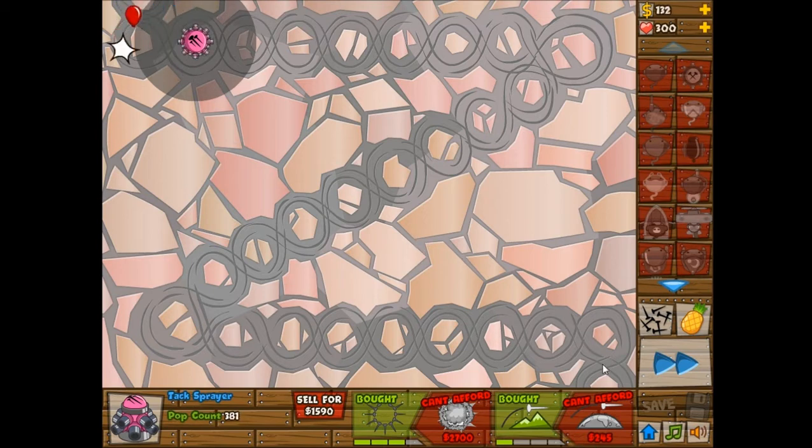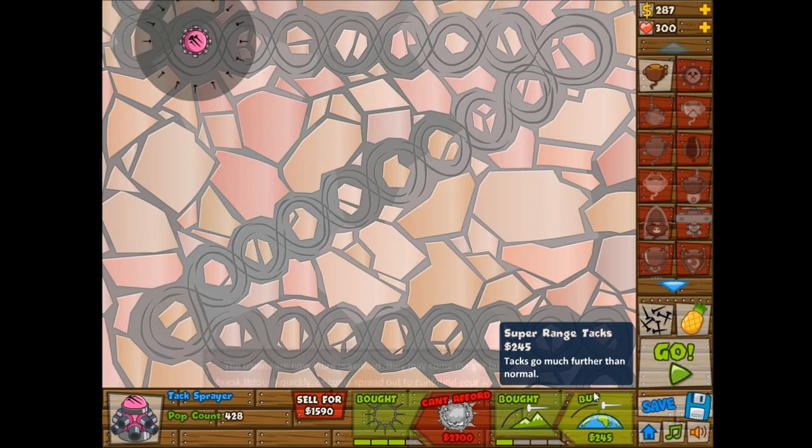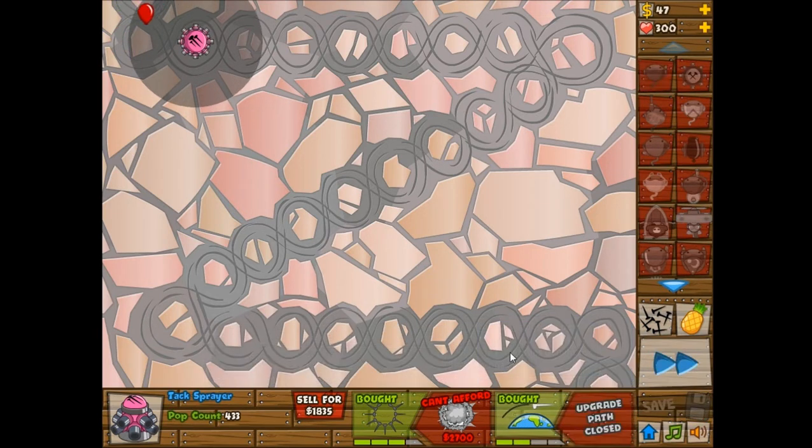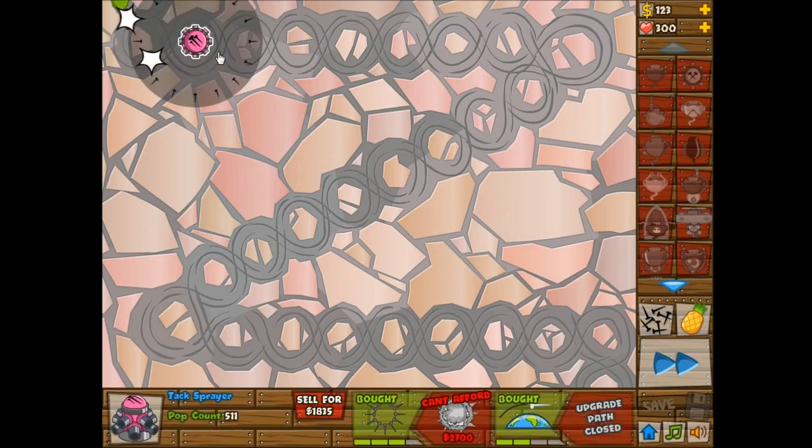I'm obviously going to need something else. I can't use only attack shooters because I'll need some camo detection, which the attack shooters do not provide. I can get lead popping with the Ring of Fire for only $2,700, which is kind of cheap. It's just that because the lead appears so soon, sometimes it might not be cheap enough. Just one more round and then I'll have the super ranged attacks — attacks go much further than normal. So now I can either just save up $2,700 so I'll have enough for Ring of Fire.